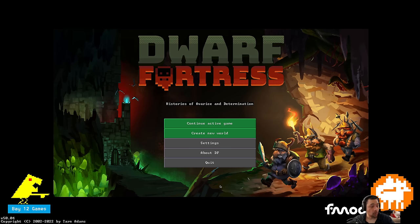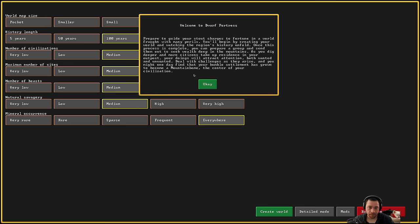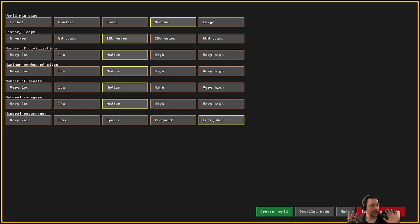Right at the start here, we're going to generate a new world. This just explains some of the world generation settings, and I am leaving everything to default. So this is going to be a medium world with a hundred years of history. The number of civilizations, sites, beasts, and savagery are all medium, and the mineral occurrence is everywhere.